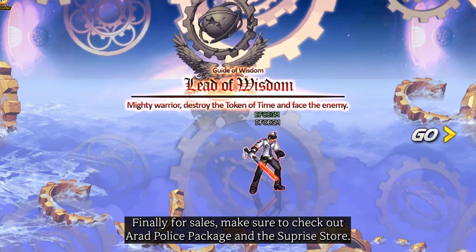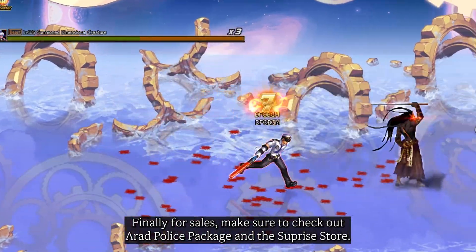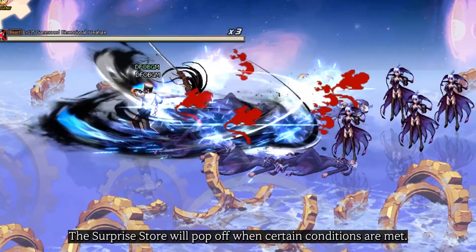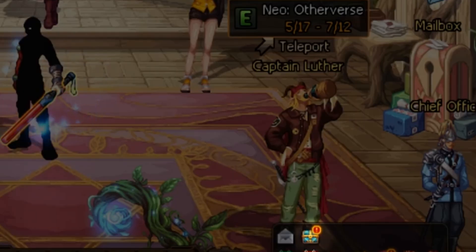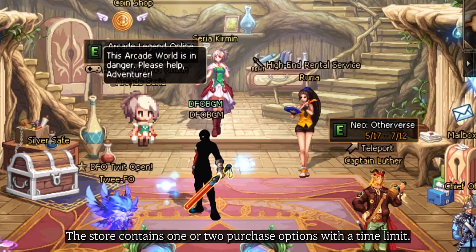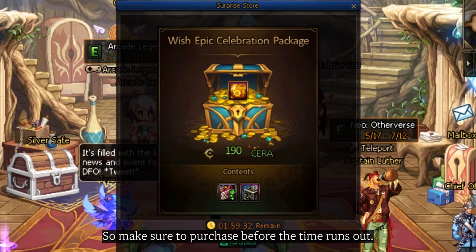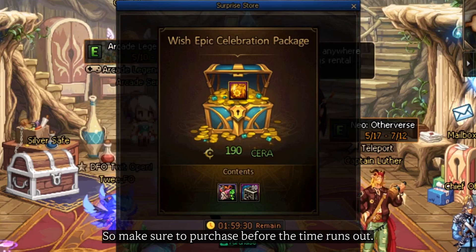Finally, for sales, make sure to check out the red police package in the surprise store. The surprise store will pop up when certain conditions are met. Click on the icon down below to enter the surprise store. The store contains one or two purchase options with a time limit, so make sure to purchase before the time runs up.